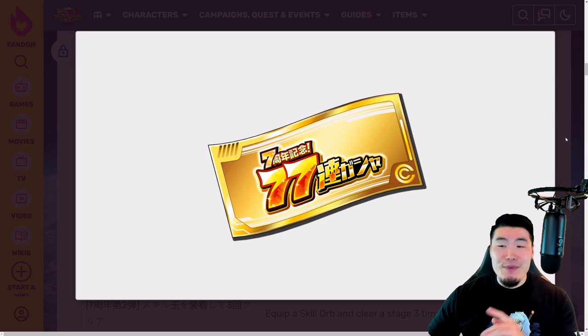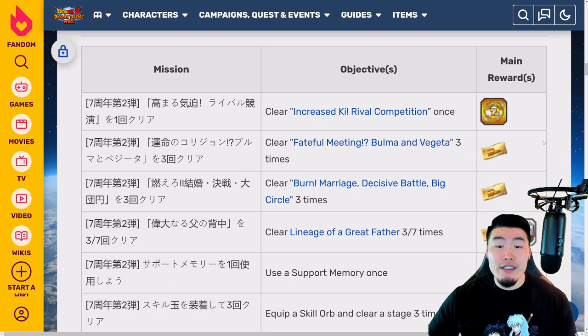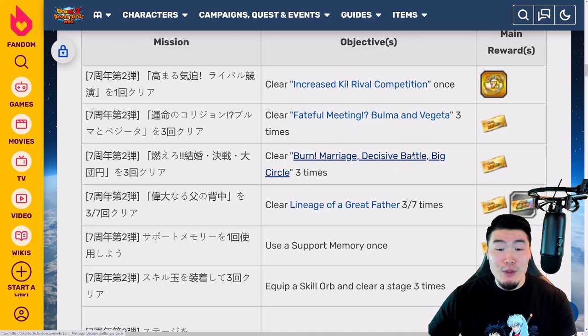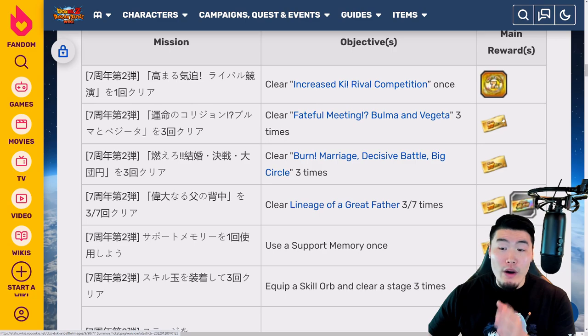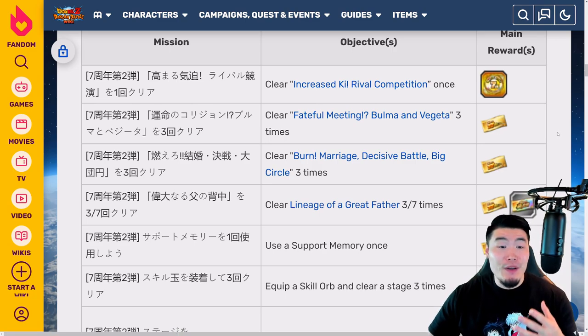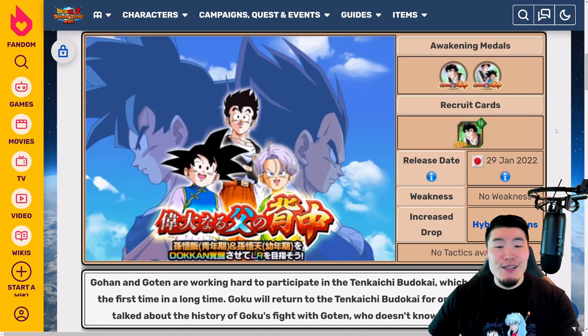Let's jump right into it. We're going to start with three missions where you have to clear each of the new story events three times for one ticket each — the Fateful Meeting Bulma and Vegeta story event, the Burn Marriage Decisive Battle Big Circle story event, and the Lineage of a Great Father story event. That's three clears each for one ticket per mission, which covers the Vegeta and Bulma, Goku and Chi-Chi, and Gohan, Goten, and Trunks story events.